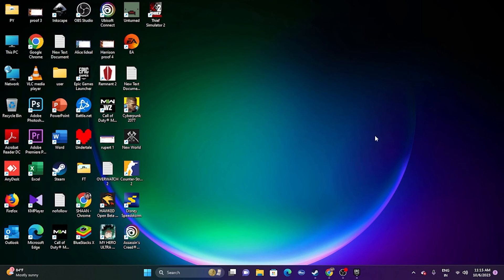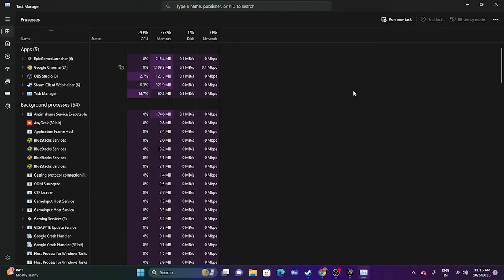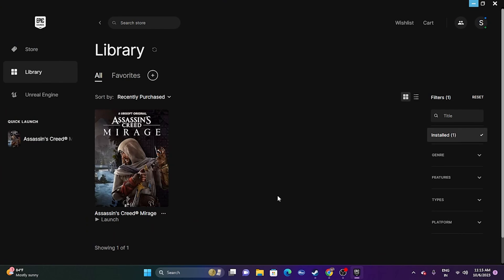Next, close overlay applications. Right-click the taskbar and open Task Manager. You may see many apps running in the background — for example, 54 apps — which utilize performance and can cause crashing when the game launches. Close any applications like Discord, RivaTuner, MSI Afterburner, as these are among the main reasons for crashing issues. Once closed, try launching the game again.